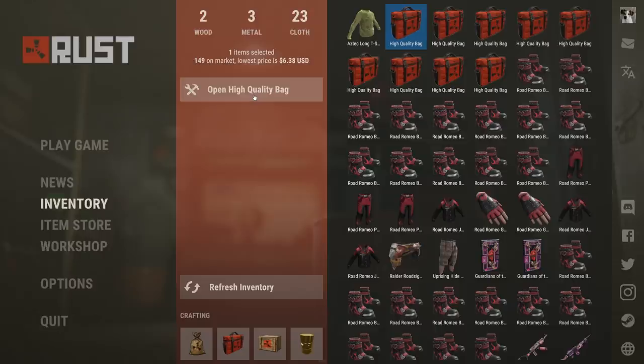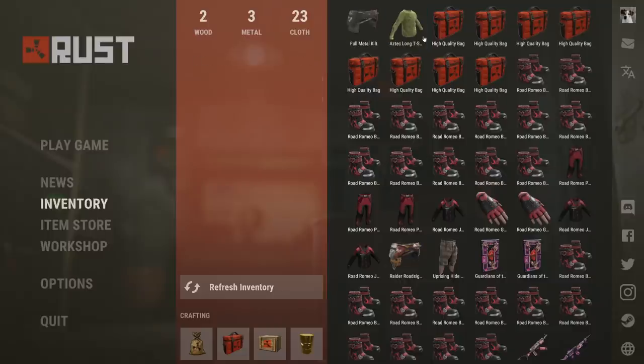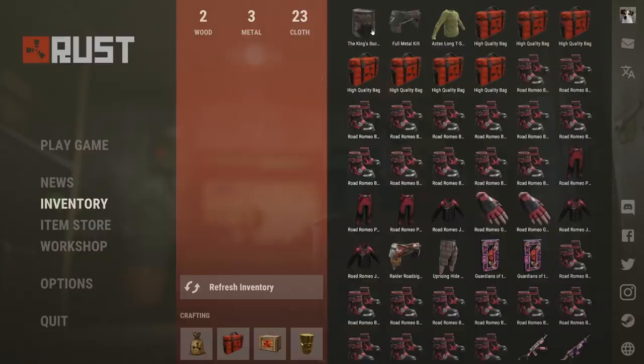For the next high quality bag, let's hope we're lucky this time. Full metal killed — not sure how much that's worth. 9 euro, $9.60 USD — that's actually profit. I didn't have this skin yet, so I'm quite happy with that. These two together made back two high quality bags, so I didn't make profit but I didn't really lose any money either. Third bag: the King's Bucket — looks sick actually, I didn't have this skin either. The King's Bucket starts from 2 euros and 25 cents, so we didn't make profit on that, but we made back about half the bag. It looks pretty cool.